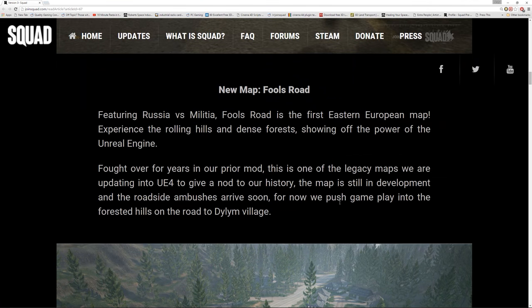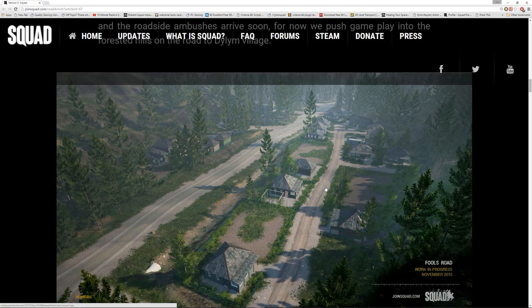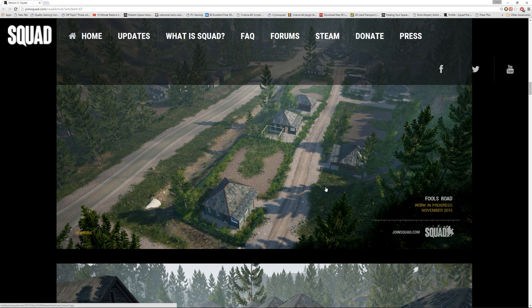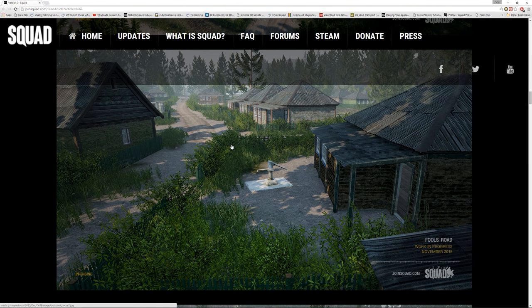We also get Fool's Road. Now this was a classic that everybody played in Project Reality. You can either go on Google and have a quick look at Fool's Road, or wait until it comes out. It's an Eastern European map with forests, roads and all sorts. It's nice to see some lush forests but also buildings mixed in - it is a great map. Quite looking forward to that one.